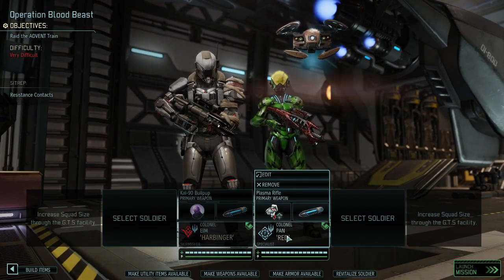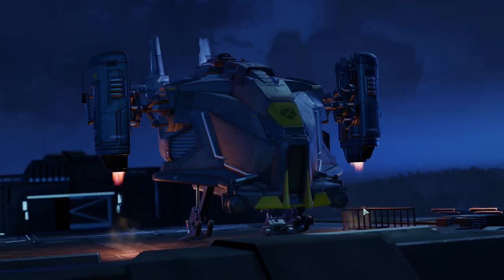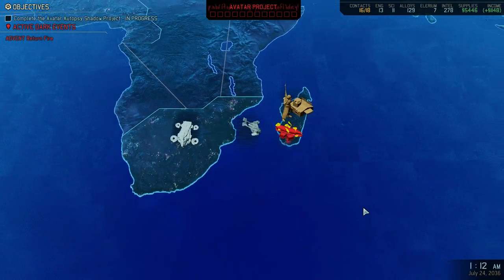I want to test another combination now that we do have the skirmisher — that was one of the units we haven't really looked much into. Let's see how he does compared to the other colonels. It's a very difficult mission, at least that's what it says. Supply runs are usually difficult, but I'm confident that with this team we have a good chance. I haven't given either of the two any special weapons, so this is just standard end-game equipment — two high-level soldiers with very standard gear. I think that's a fair representation of how hard it would be without alien equipment or extra ability points.